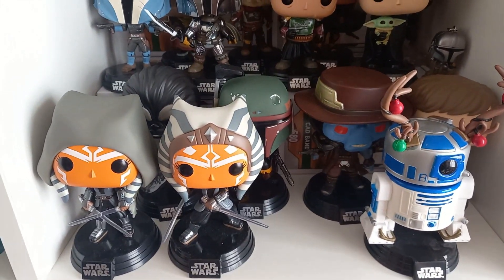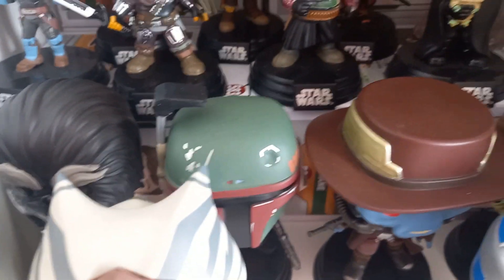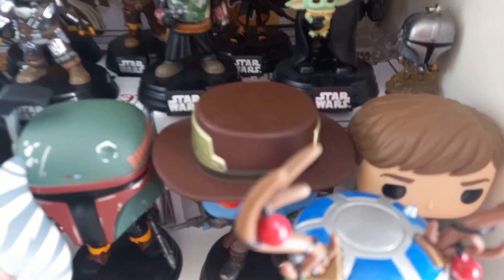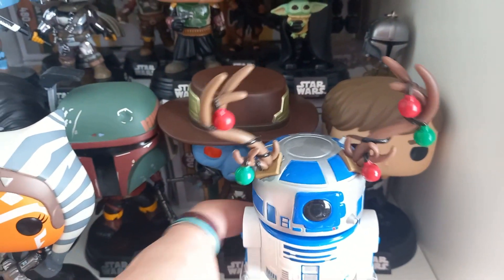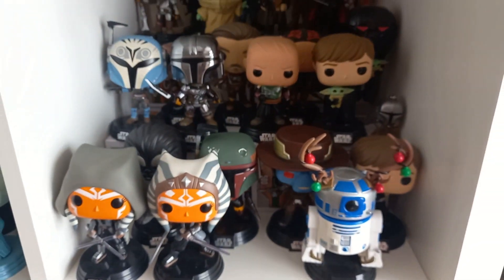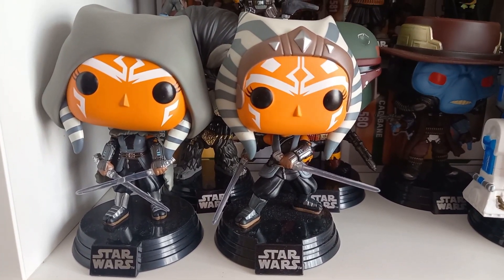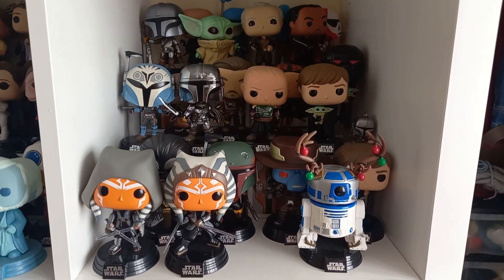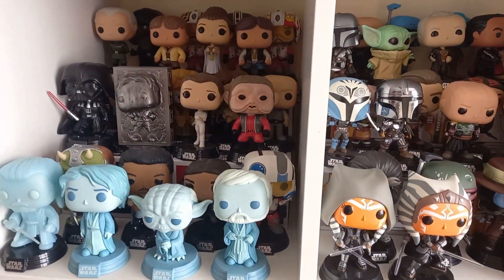Then we've got Boba on the next row in front of them. At the back you've got Santo, Boba, Cad Bane, and Luke — if you excuse the R2. The Christmas R2 didn't really have anywhere to go and there was a gap, so I liked him there. Right next to him I've got my two Ahsoka pops ready for the Ahsoka series drop on August 23rd, and there are two spaces next to her for any pops I may be picking up very soon.